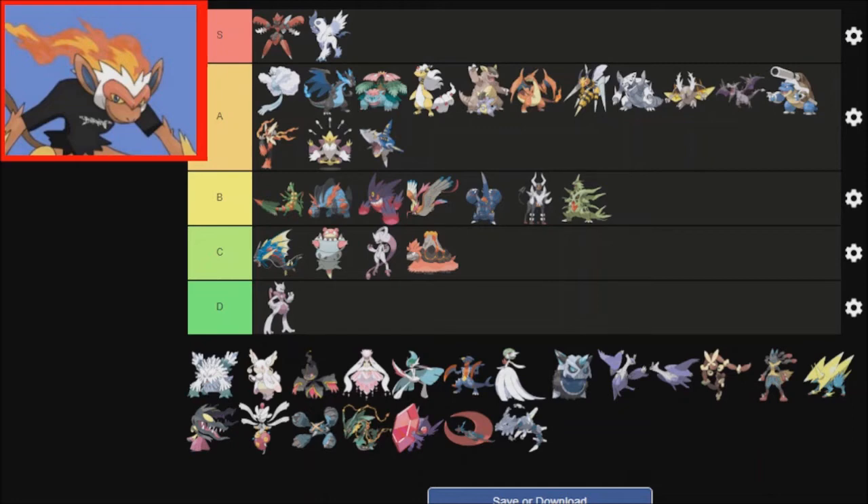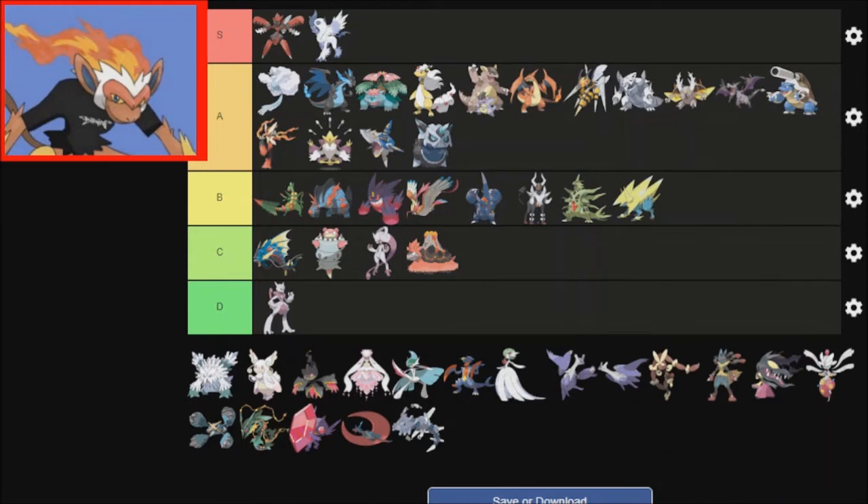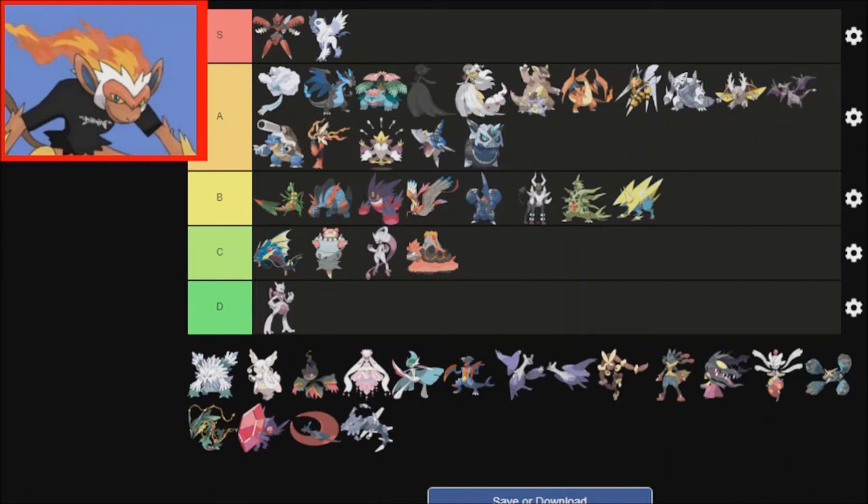Glalie — again, this is one of those ones that's kind of weird. It helps that it gets Refrigerate. Honestly, I think bottom of A tier just because it gets Refrigerate. And Manetric — it's just a lightning bolt. It's cool. I don't remember what its ability is; it must not be anything worthwhile. Gardenia of War is actually pretty cool — it must be because it's the ace of a Champion. I think behind Venusaur is fine. That looks good to me.